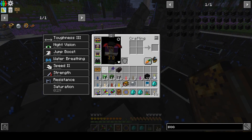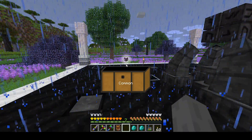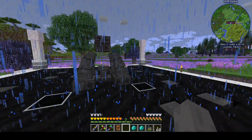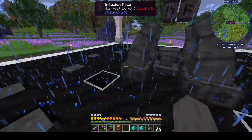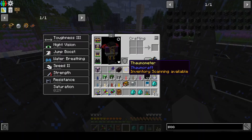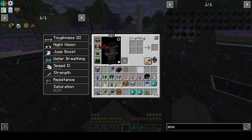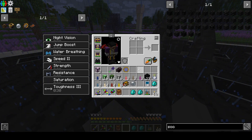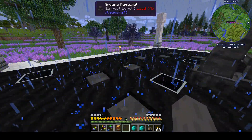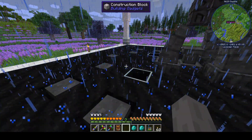I think that's going to call it for this episode. Went a long way towards getting our infusion going. We got our infusion altar in place and set up in a good chunk, and we've got a lot of skulls and candles ready to go as soon as I figure out where to put them. Next time we'll smelt some Essentia and infuse a few things. Until then, thanks for watching and I'll talk at you later. Bye.